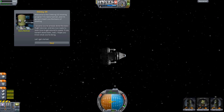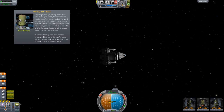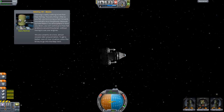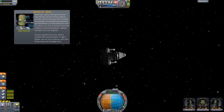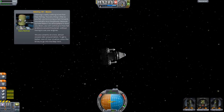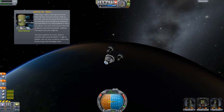Orbiting is really nothing more than free-falling. The only thing is that as you fall, you are moving so fast forward you actually miss the ground. Because up there there is no atmosphere to slow you down, you will continue to free-fall endlessly around the planet without having to use your engines. We are currently in a low, almost circular orbit around Kerbin.